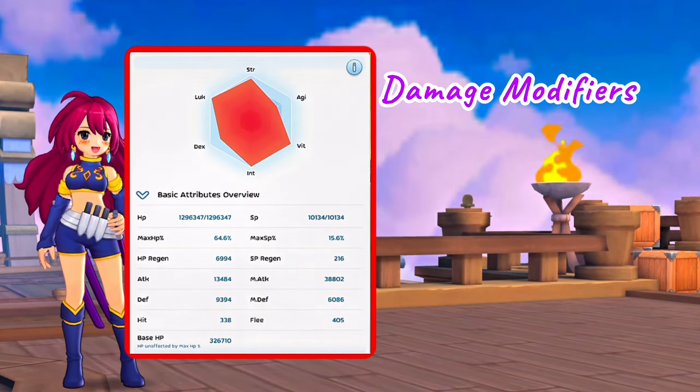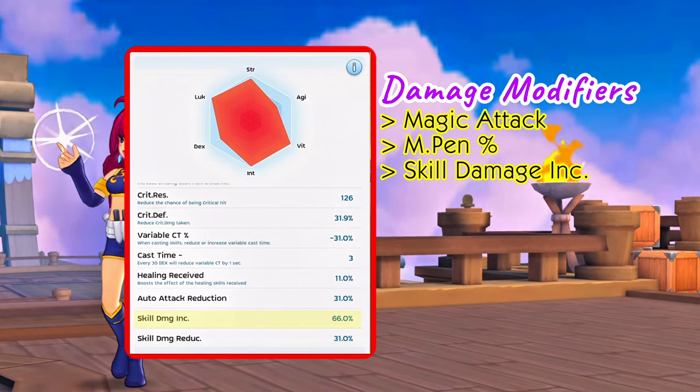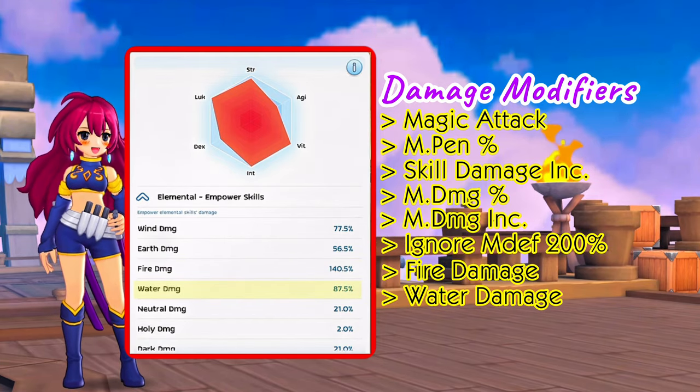For an overview of damage modifiers: magic attack, magic penetration, skill damage increase, magic damage percent, magic damage increase, ignore magic defense, fire damage, and water damage.